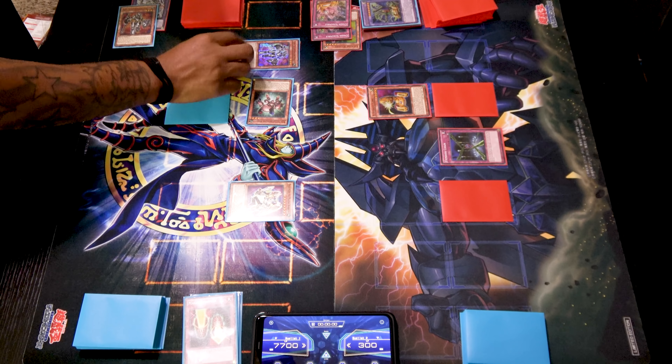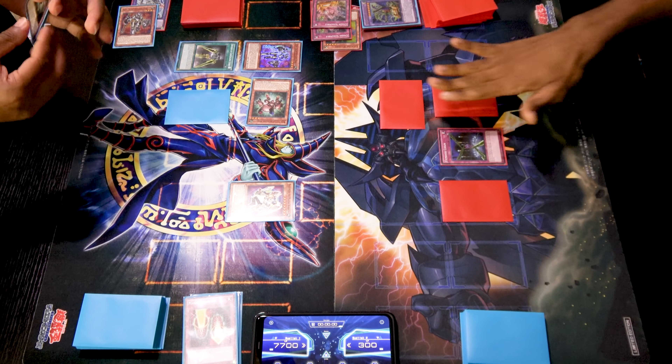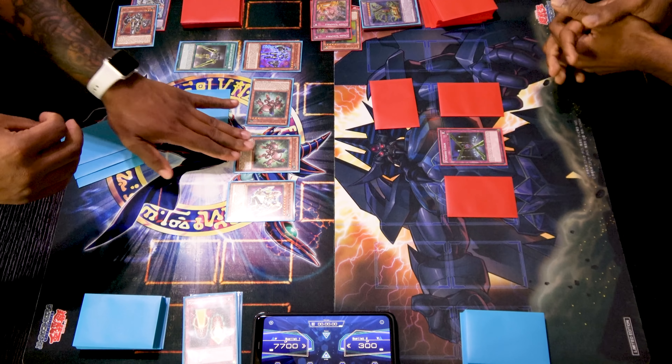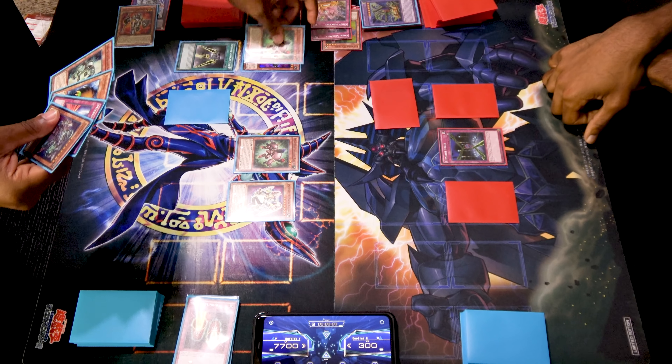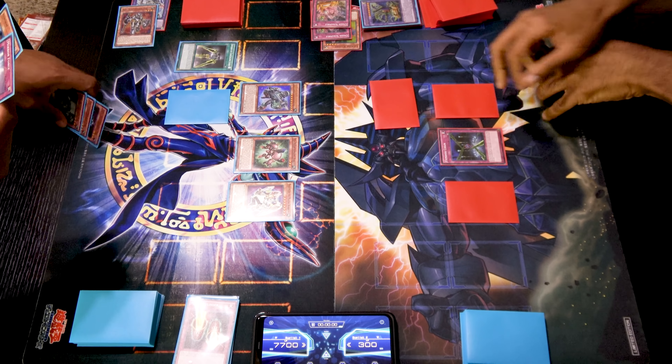Draw for turn. I will use Swords of Revealing Light on your monsters — for two standby phases they cannot attack. Then I'll normal summon Beta the Electromagnet Warrior, which lets me search another Magnet Warrior — I'll get a Gamma. Then I'll banish Alpha, Beta, and Gamma to special summon Berserkion. Another Berserkion — what!